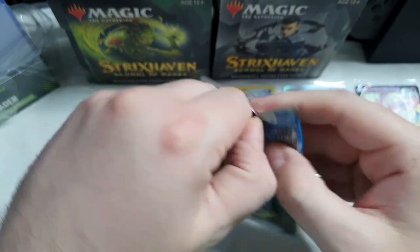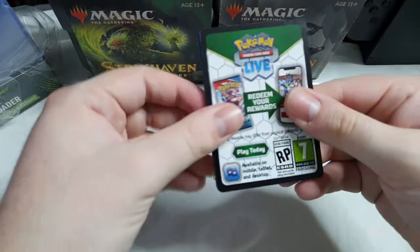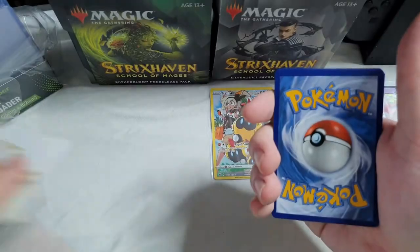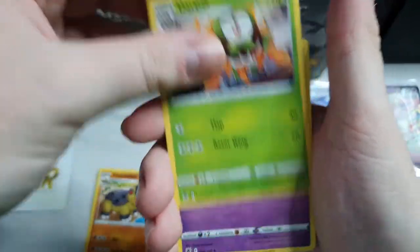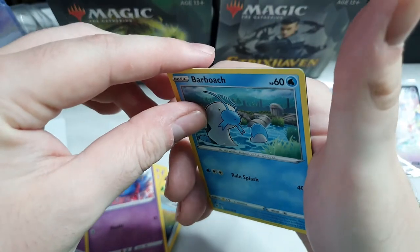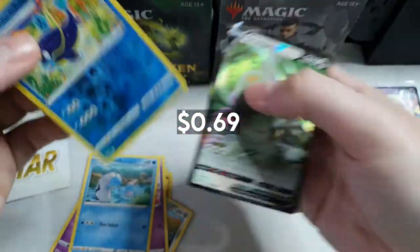Next pack — what I'm really hoping for: there was a trainer gallery Abomasnow which was really adorable, and there's also a trainer gallery Mimikyu that's pretty good as well. Oh, that's the V-Star card. Here we go again — Dark Tricks. Oh, I think I can see a border — or is that just me? Oh, I might see something. Whiskash, or is it just that? And a V Oranguru. Not bad, nice.